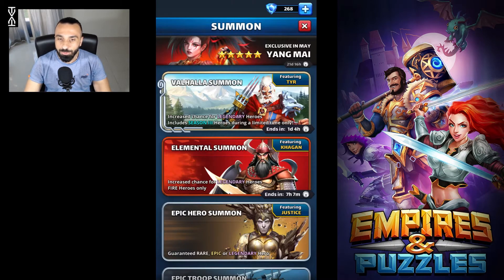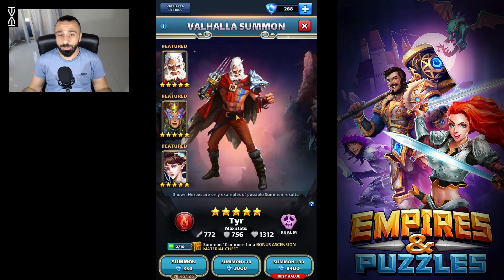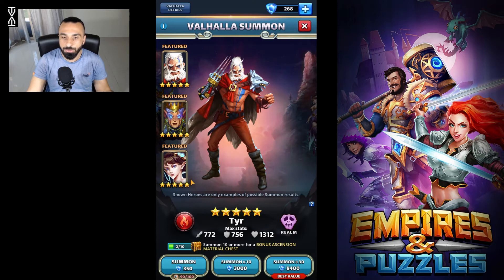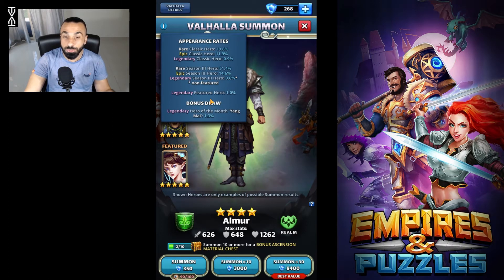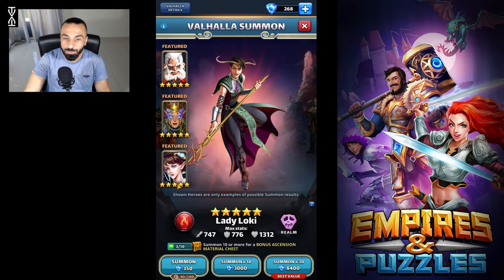If I go to the banner — the Valhalla summon banner — you can see there are three featured units. It's going to be very tempting to check Beira and think she's featured so let's go get her. But now we're going to check the appearance rates, and you can see that a legendary featured hero has a 1% chance to appear, and here you have three featured heroes.